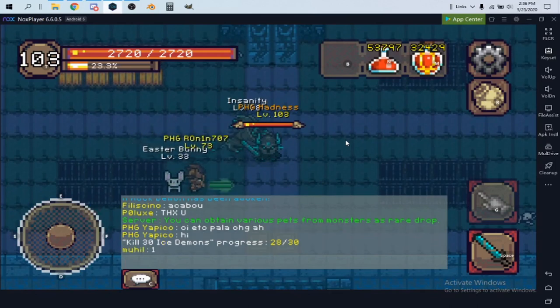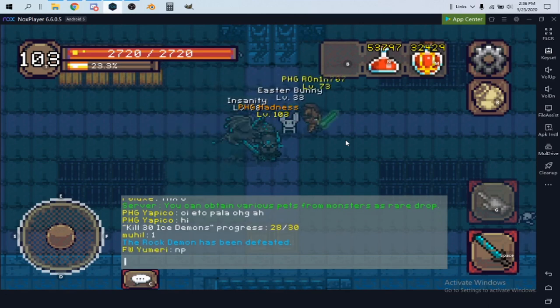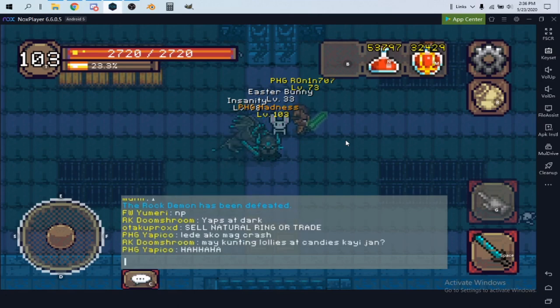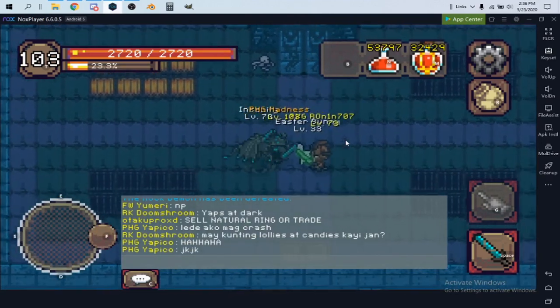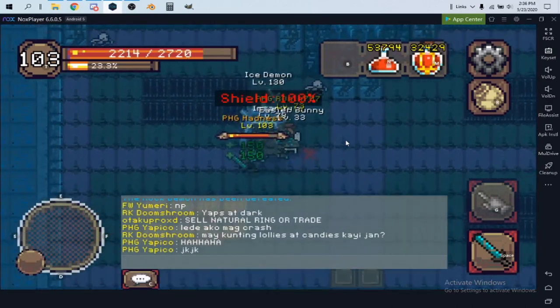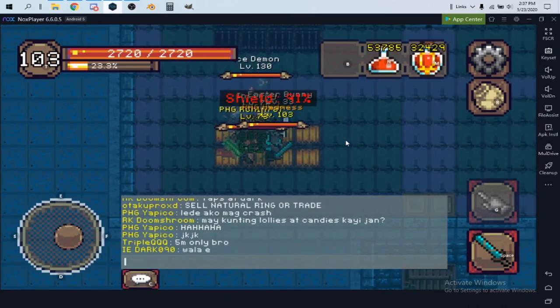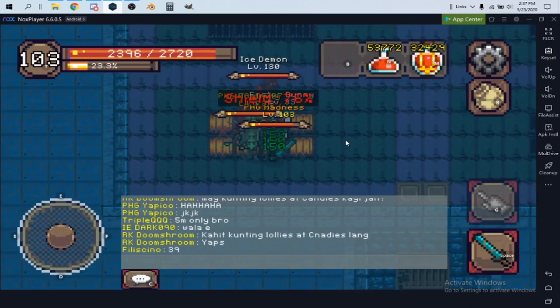When doing ice demons, really try to get tasks from the Varaxis boss task board at the bank — it's to the right. Ice demon tasks start around level 80 and give extra money, experience, and other rewards. I also accumulated over 50,000 potions just through tasks. With better gear you don't need as many potions, so you can sell the surplus for extra income.